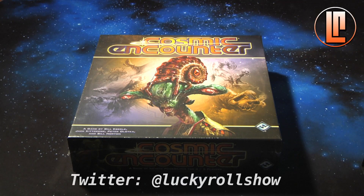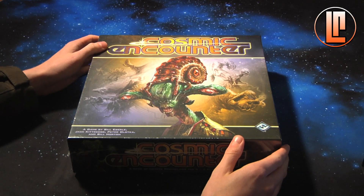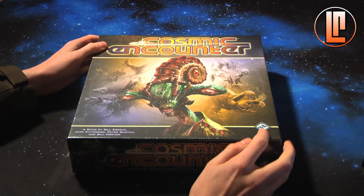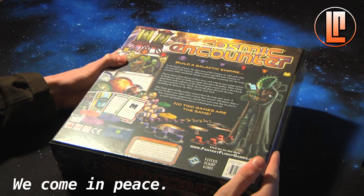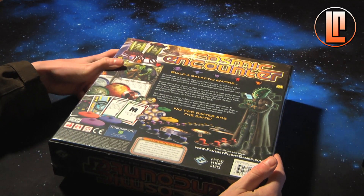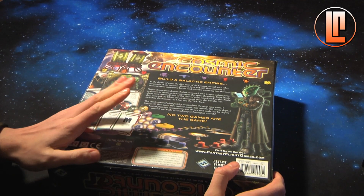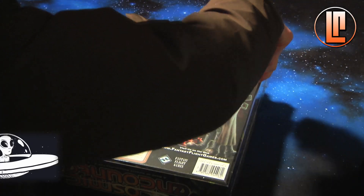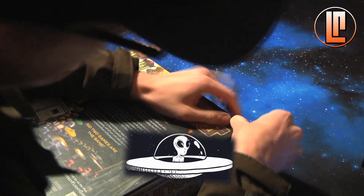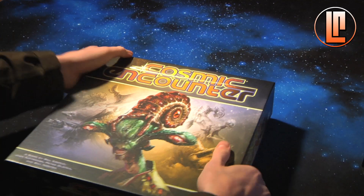Hello and welcome to the Lucky Roll. I'm Tony and today I'll be unboxing Cosmic Encounter, a game about aliens with crazy powers colonizing the galaxy. It's published by Fantasy Flight Games for three to five players, ages 14 and up, and games last about one to two hours. So let's take a look inside the box.